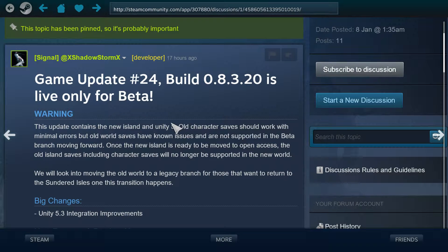Hello and welcome to the next update of Savage Lands. This was update number 24. My microphone is working — had to check that because of problems last time. This is build 08.3.20 and it's live only for beta.